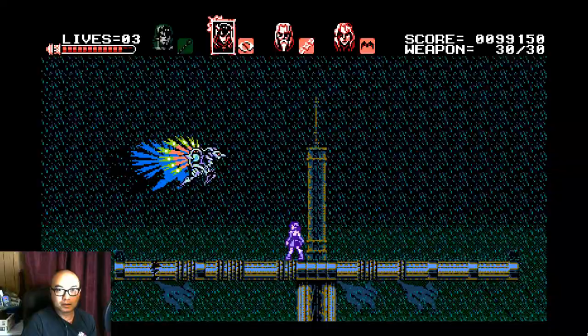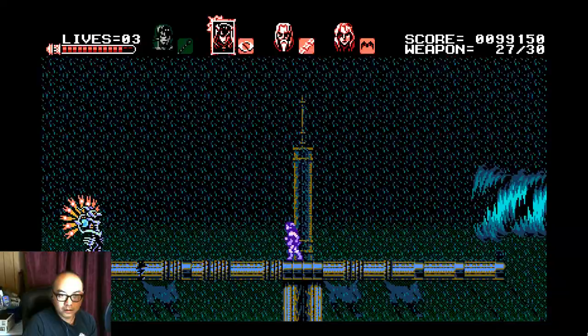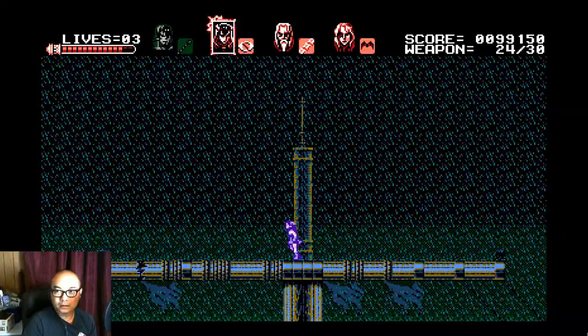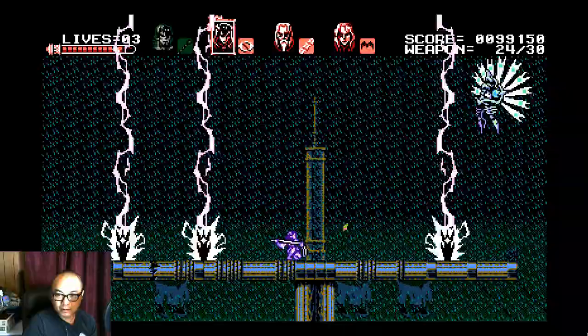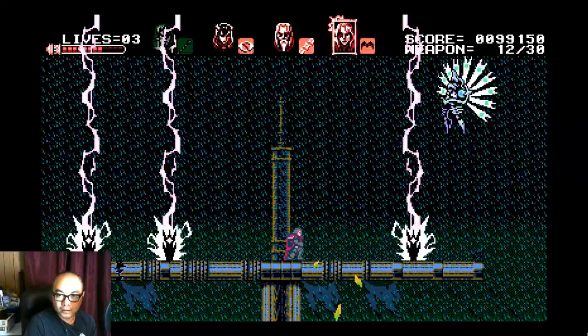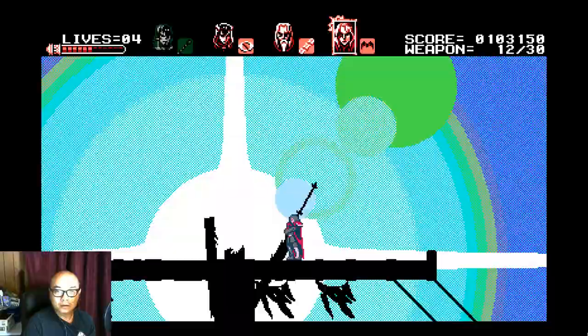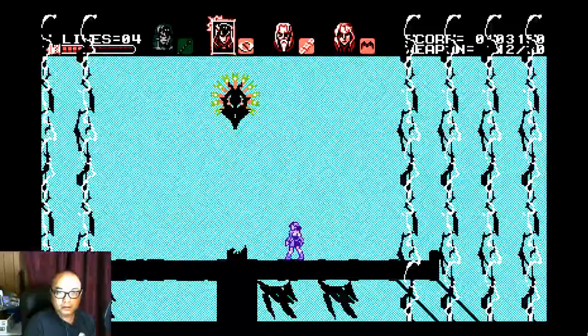I'm gonna use her first because that character takes up a lot of energy when he hits you. Okay, so you gotta stay down — that's how that works. It's really hard to hit this person when they're flying up there. Just don't get hit. I think I got it — whoa, that is cool!